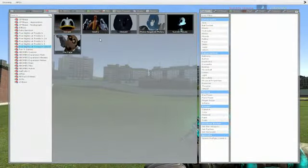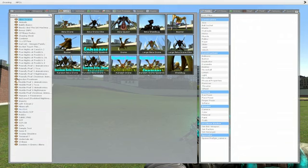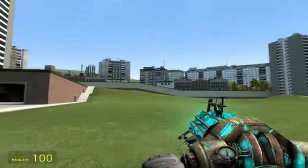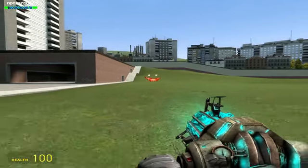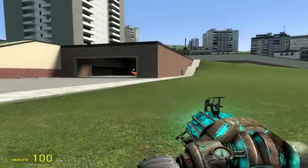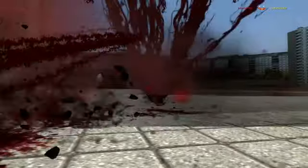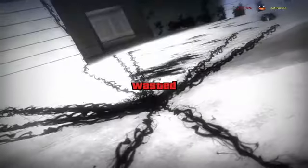That's everyone for the Five Nights at Treasure Island NPCs. Now here's a little bonus part — some SCPs I forgot to showcase in the previous video. The first one is SCP 087-B. He has 1 billion HP, and yeah, he does that.